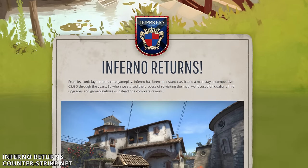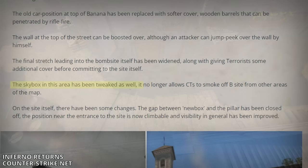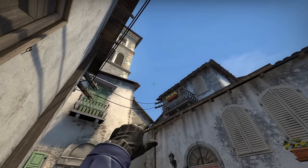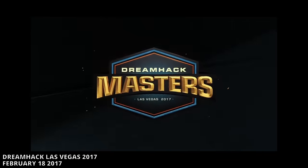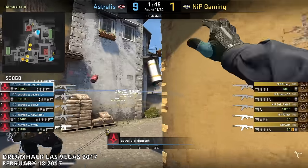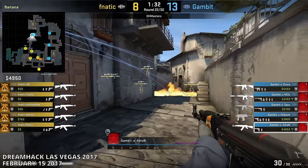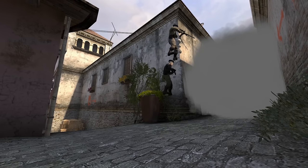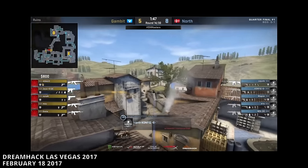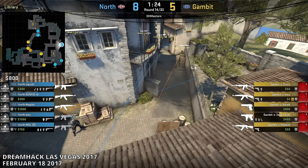A year later, Valve unveiled a new version of Inferno and it returned to the active map pool, completely fresh with a number of changes. The most impactful was that the skybox had been adjusted, no longer allowing CTs to smoke B-site from other areas of the map. Common smokes like the bottom Banana smoke and the car smoke were no longer possible from CT spawn, and this also included smokes from the arch side. Dreamhack Las Vegas 2017 started as the first Tier 1 tournament on the new version of Inferno. Although the bottom Banana smoke couldn't be thrown from spawn anymore, the shortened wall near car made it easier to throw from the entrance.